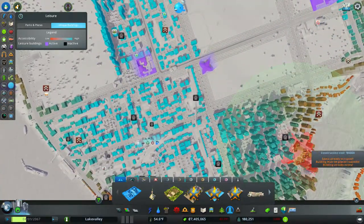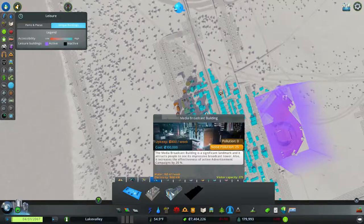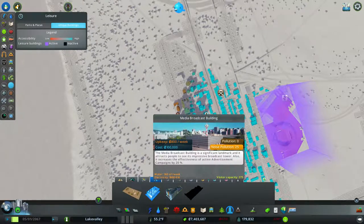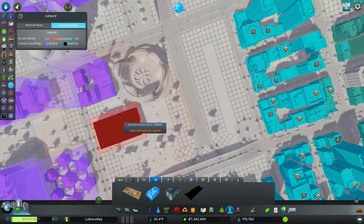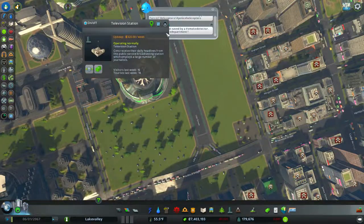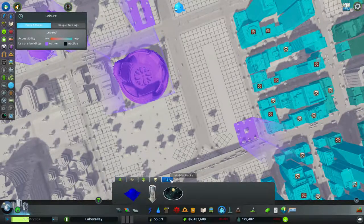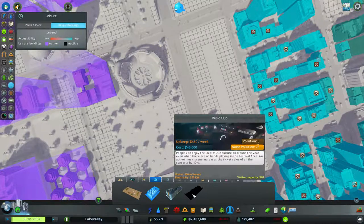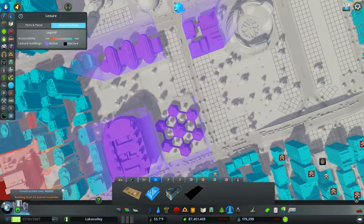What's this? Leisure. This is the downtown area. Hey, that's new — media broadcast building, a music club, festival area. I like this media broadcast building. It's going to go here in downtown. This is my television station. Music club — what's this? A fan zone park. We'll get to that. Media broadcast.